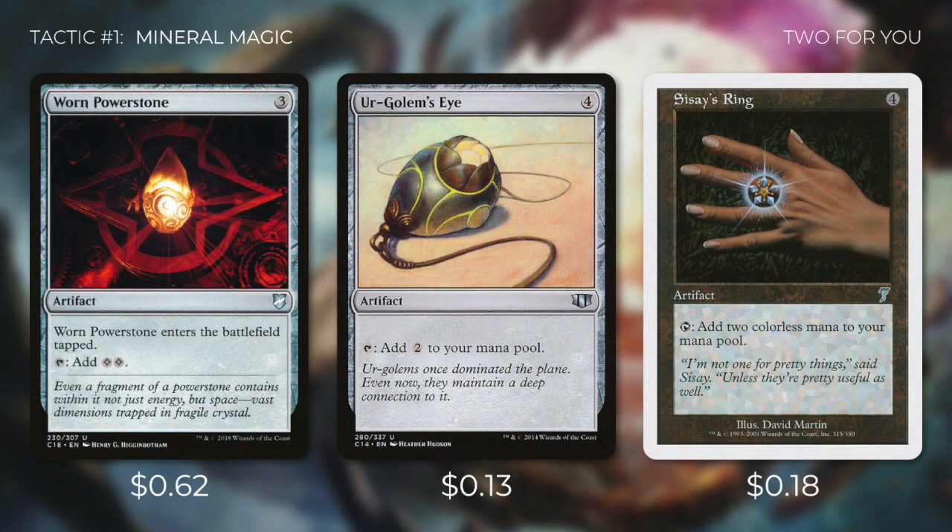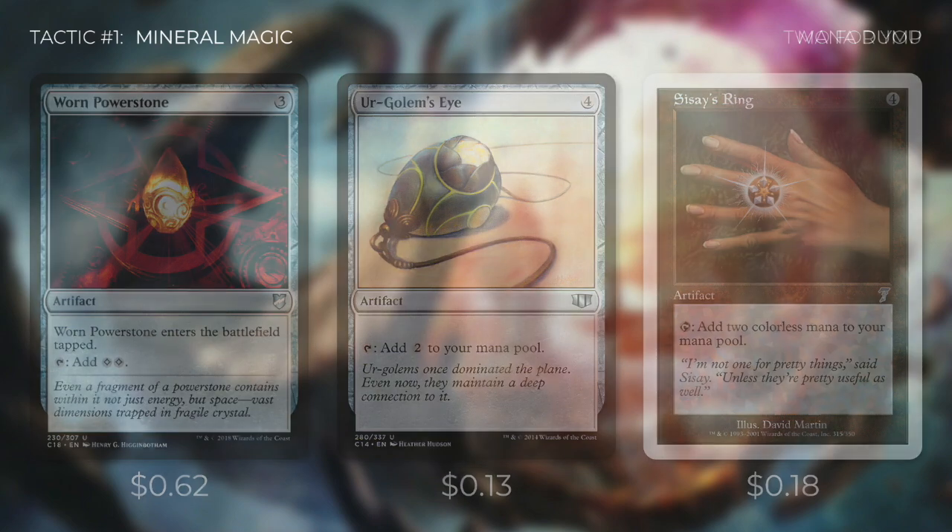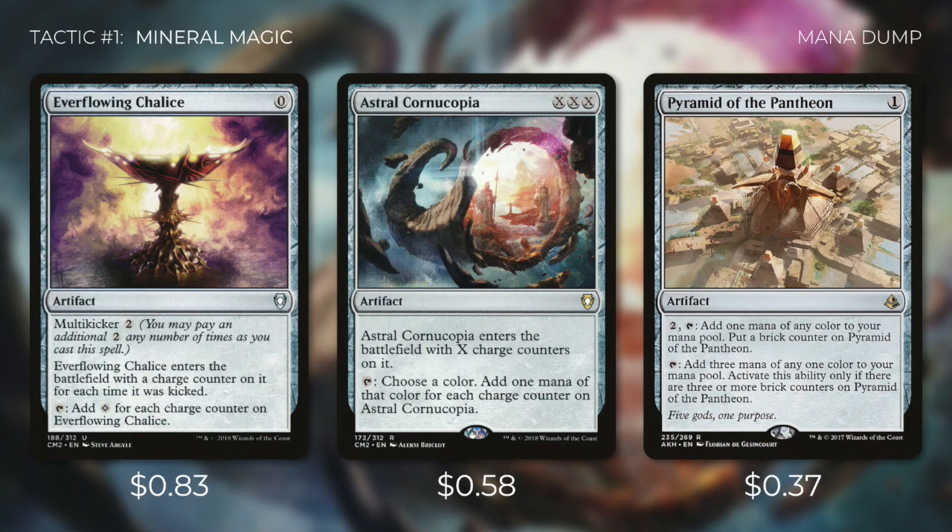Next up, we're running three mana rocks that each just tap for two colorless mana. Warden Power Stone only costs us three mana but it does enter the battlefield tapped, whereas Urgolem's Eye and Cisse's Ring both enter untapped but cost four. Our opponents may be slowed down by Lavinia's one-sided effect, but we definitely won't be. We're also running Ever Flowing Chalice, which can tap for half the amount of mana that we put into it. And Astral Cornucopia is very similar, but it only gives us back one third the amount of mana we put into it — though unlike Ever Flowing Chalice, it does produce colored mana.